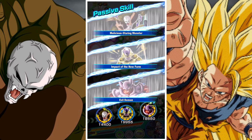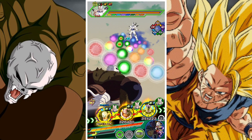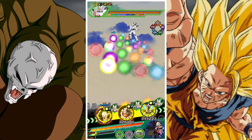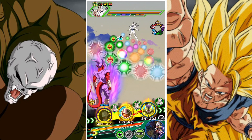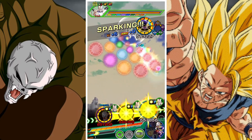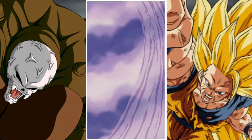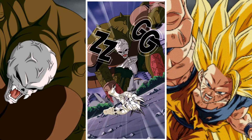One of his big weaknesses is when evasion is disabled. But when evasion is disabled, he's very well diminished — not useless, but definitely not nearly as effective as he would be with evasion being a constant factor.